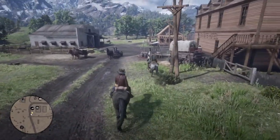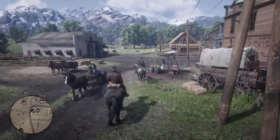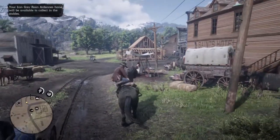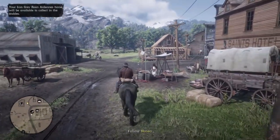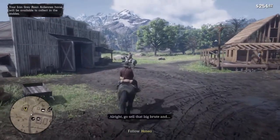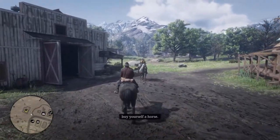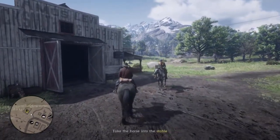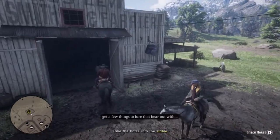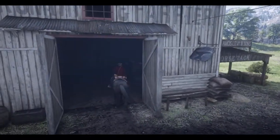She ain't none too happy. So we're back in Valentine, huh? All right. I'm starting to figure out how to get... no, don't get off the horse, bro. Your iron gray roan and dress horse will be available to collect in the stables. Oh okay, cool. So you're stabling him up. Oh, you guys are going bear hunting.